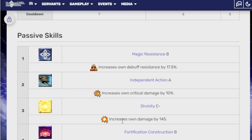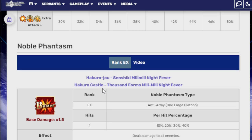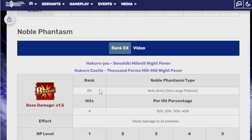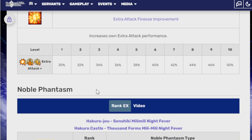Third skill, Great Commander of Chiyogami EX, increases arts performance and buster performance for 3 turns — 30% and 30%, which is interesting when you only have 1 buster card. Passive skills include Magic Resistance B (17.5% debuff resistance), Independent Action A (increased crit damage), Divinity C- (145% extra bonus damage), and Fortification Construction B (increases zone art performance by 8%, reduces zone damage taken by 200). Her Noble Phantasm is a Buster — deals damage to all enemies, increases party buster performance for 3 turns, and increases party crit damage for 3 turns.